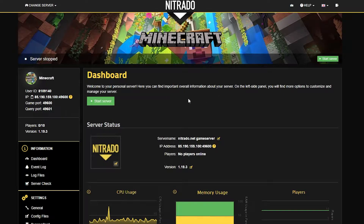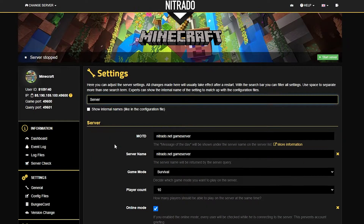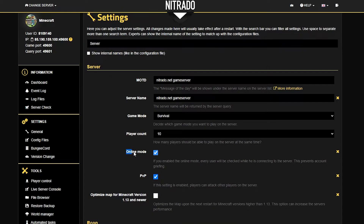Once the server is shut off, head down to the left-hand side where all the settings are and click on general settings. A new page will eventually pop up, and in this new page, look for the server settings — specifically the one labeled online mode.